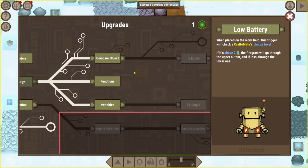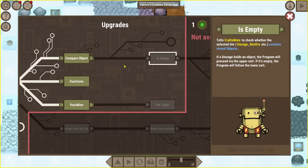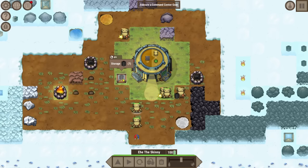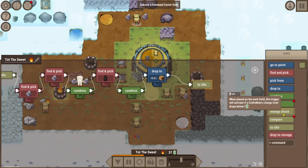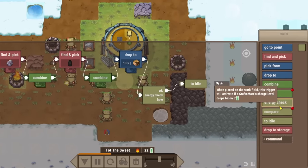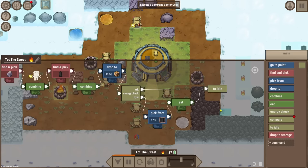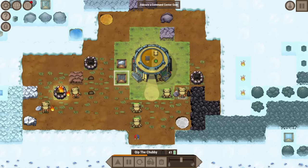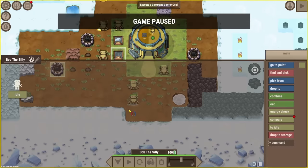We have another upgrade point - compare object variables, nodes that store values. There's a branch for checking if something's empty, let's unlock this. Now that we have storage for coal bricks, we can go through these working bots - they expend a lot more energy. Once they're done with their task we tell them to energy check: if energy is okay they go to idle, if it's low they take from storage, pick a coal brick, eat it, then go to idle. I really love these node flow charts. We can copy these four commands to all the working bots.